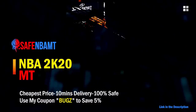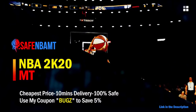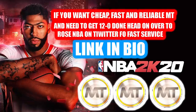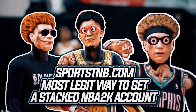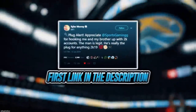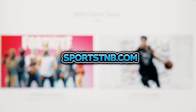If you want cheap, fast, and reliable NBA 2K20 MyTeam coins, head over to nbasafe.com and use code 'bugs' for five percent off at checkout. Also check out Rose NBA on Twitter for a quick, reliable MT purchase. If you're looking to buy a stacked NBA 2K account with max badges and more, visit sportstmb.com — he's been in the community for years with hundreds of reviews. Click the first link in the description to get your account today.